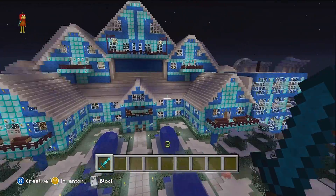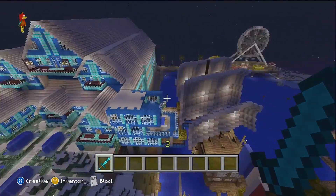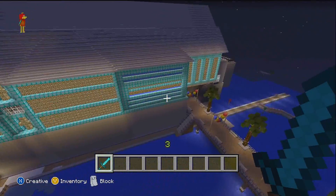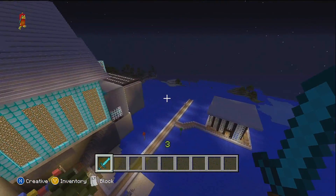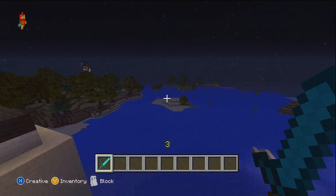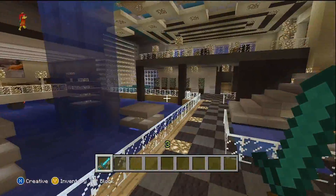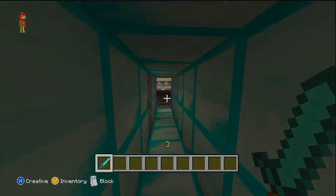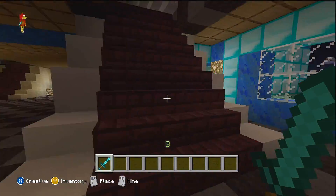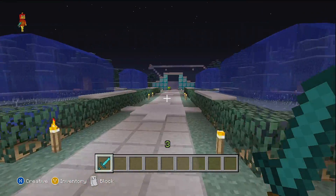Tip number one is making sure you have a great location. Be smart when picking out a location for your house because you don't want to limit yourself. You don't want to get stuck saying I couldn't add a basement because bedrock was there, or I couldn't add another floor because I was too high in the sky, or I couldn't add another room because the end of the map was right there. Make sure you have plenty of room so that later on, if you feel like adding another room or putting a swimming pool outside, you have space to do so.